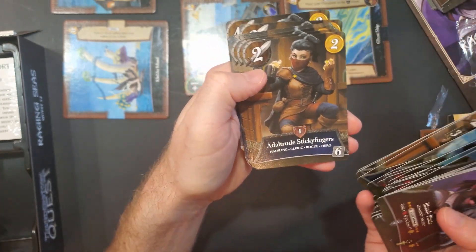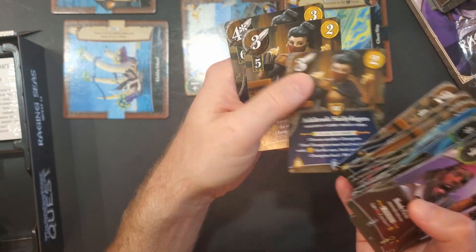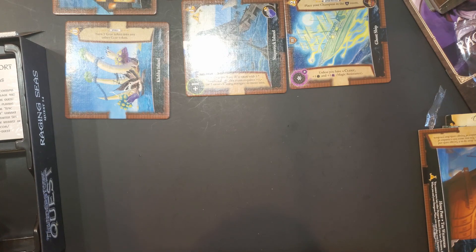Oh, a halfling — I didn't see this one. Sticky Fingers. Ones, here's the twos, here's the threes, and here's the four. So there's like six different guys that you can play with in this.